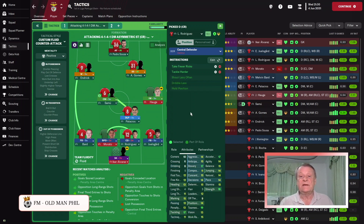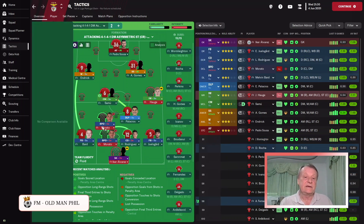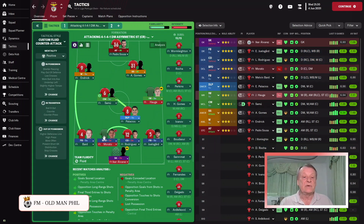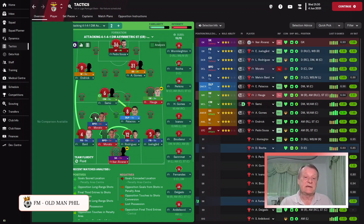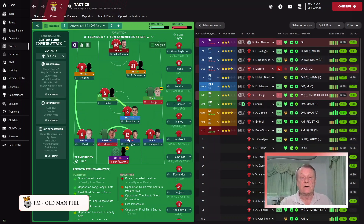At right center back, we have a central defender on defend — told to take fewer risks and tackle harder. On the left center back, we have a ball-playing defender told to mark tighter. You need someone who can do a marking job here. The ball-playing defender role allows him to carry the ball into space and also distribute over the top — someone who can both run into space and play the ball forward.